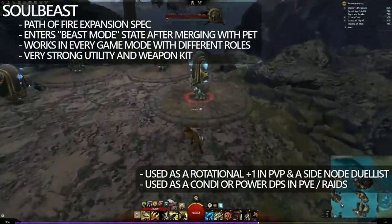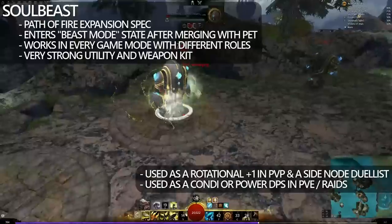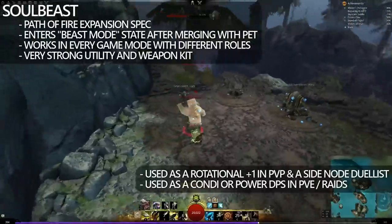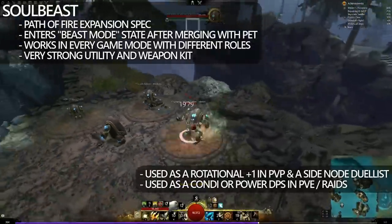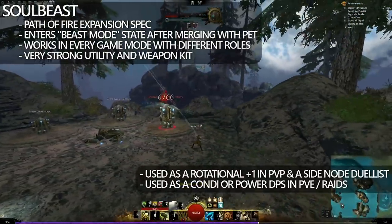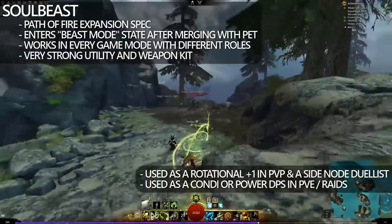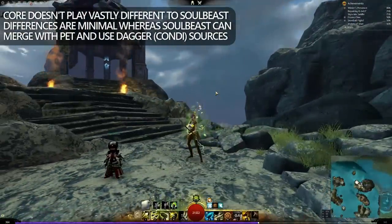And now we have Soulbeast. Soulbeast grants the ability to merge with its pet, and then your F1 to F3 abilities change — sometimes these are offensive and sometimes they're defensive, but usually they're based around the actual output of the pet that you've chosen. This is enforced by the utilities and weapon kit available to the Soulbeast. Soulbeast is actively used in all game modes in multiple different roles — used as a rotational plus one or side-noder in PvP, and also as a condi or power DPS in PvE and raids. I have not included core here because I don't feel that it's vastly different to Soulbeast.